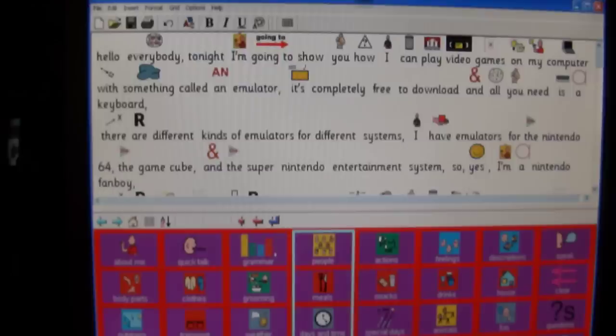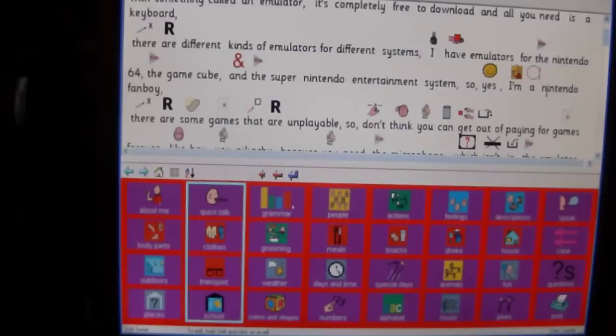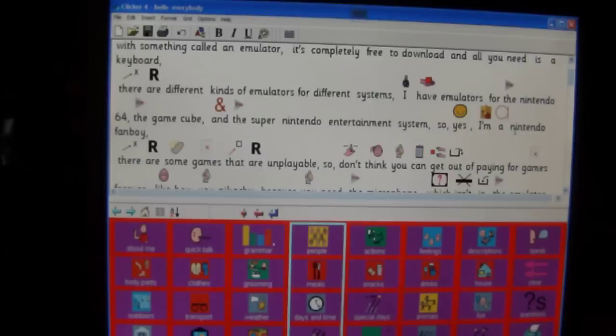Hello everybody. Tonight I'm going to show you how I can play video games on my computer with something called an emulator. It's completely free to download and all you need is a keyboard. There are different kinds of emulators for different systems. I have emulators for the Nintendo 64, the GameCube, and the Super Nintendo Entertainment System. I'm a Nintendo fanboy.